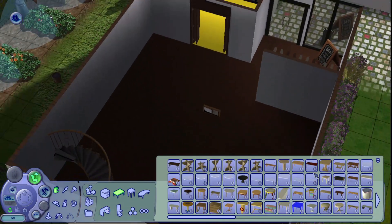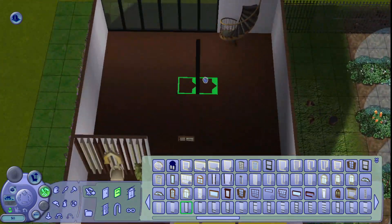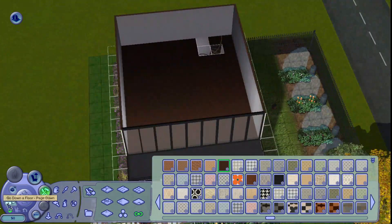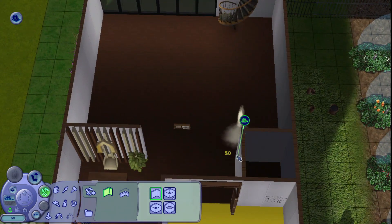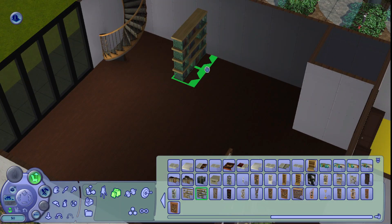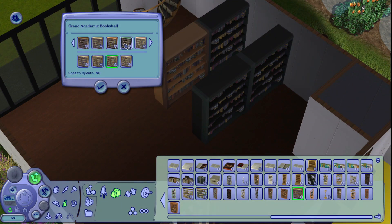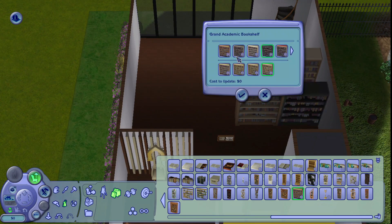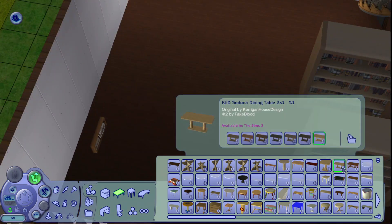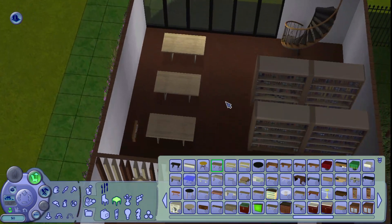I have ideas for a pizza restaurant using a Sims 4 stuff pack conversion — I think it's called Hustle in the Kitchen — which comes with a pizza oven. The conversion is by TV Vicky Sims, and I'll leave links below when we get to that lot. Maybe I'll have sims with a culinary background open up a pizza store. But for now, this is the library.